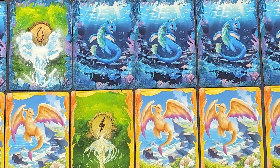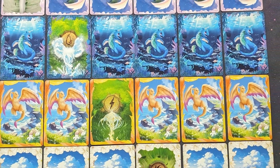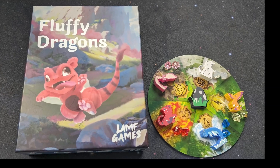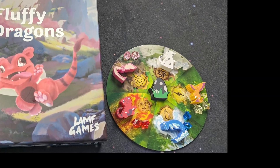Hey, I'm Aaron from Gameofthews.com, and in this video I'm going to be talking about Fluffy Dragons. Fluffy Dragons is a bluffing game playable from two to five players. It takes about 10 to 25 minutes to play, and it's for players ages eight and up.